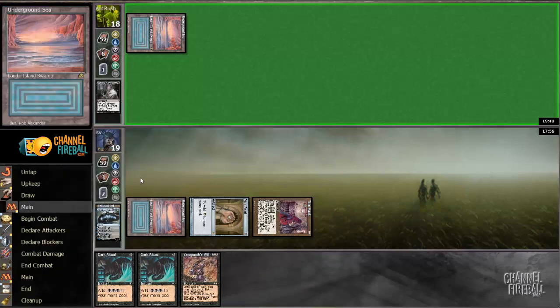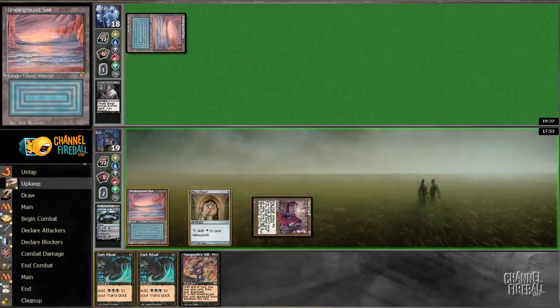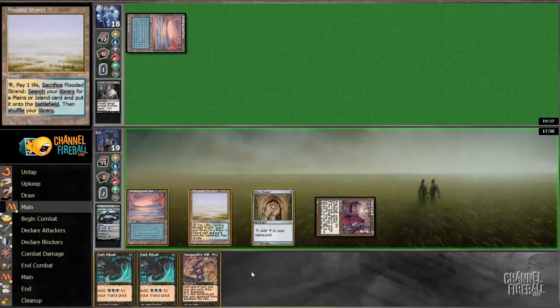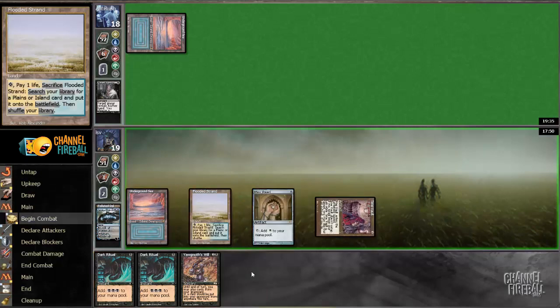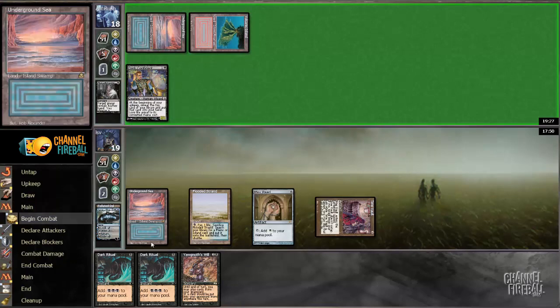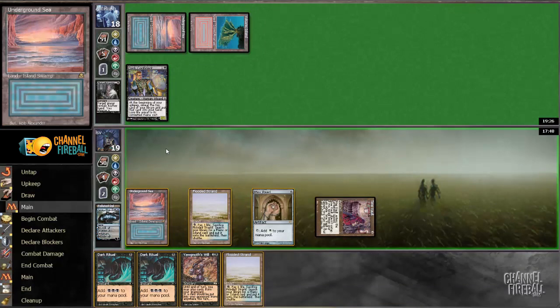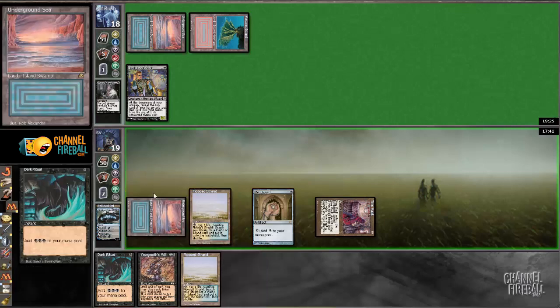Just cast Jace. Jace is down. Hope I draw a tutor and just win on turn two. Let's not skip a turn — should play my land though. I'm almost set up — next turn I can actually double ritual and Yawgmoth's Will out, then Jace. My opponent casts Dark Confidant. I think I do that: ritual, ritual, cast Yawgmoth's Will, replay my fetch land, and play Jace. I think that is correct.